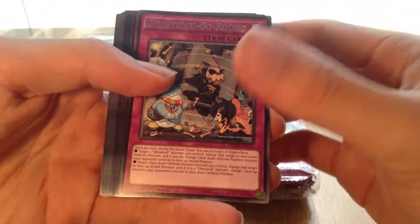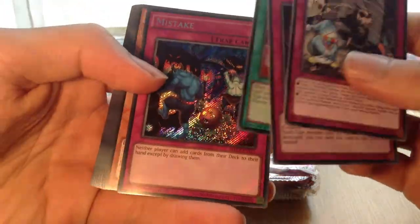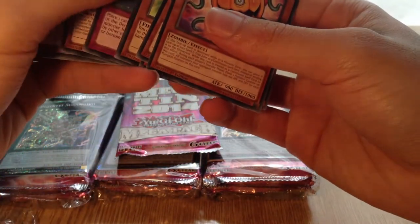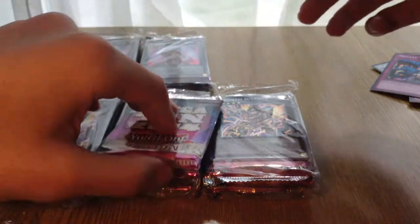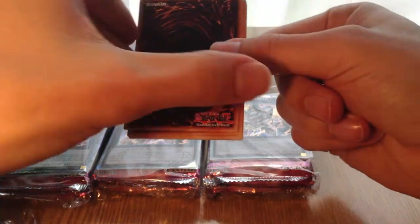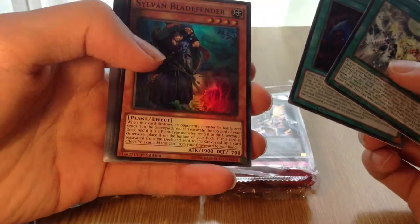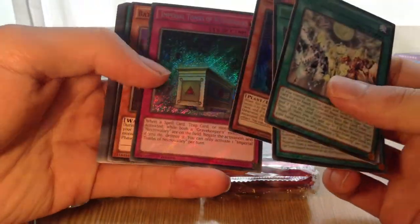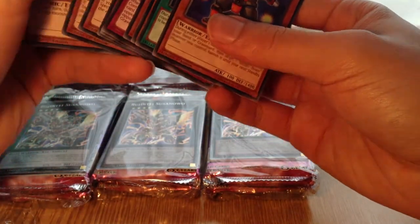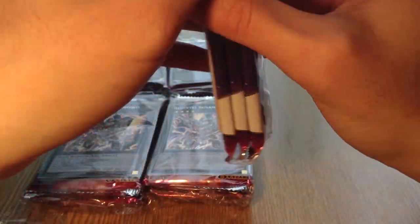Ghost Trick Go-Around, Sinister Yoroshiro, Fire Formation Yoko, and a Mistake Secret — that's very nice to get. That has a lot of good side deck cards that you can use — Mistake is definitely one of those cards. Bujin Unity, Rank Up Magic Barian's Force, Silver Blade Fender, and Imperial Tombs of Necrovalley — so my playset in this case already. Very nice, actually. Really good for those Gravekeeper players that can now run it pretty much on a budget.